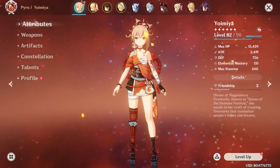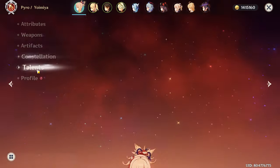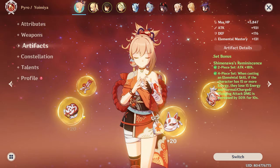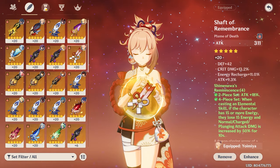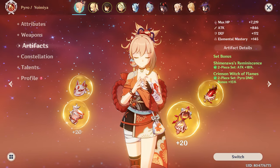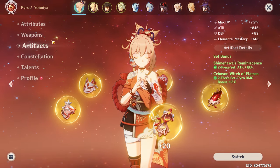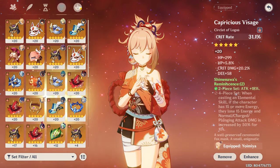So for all the tests, we're going to be using the same weapon, Thundering Pulse, C1, 986 talents. These are the artifacts for my Shimanawa 4-piece: Flower, Feather, Sands, Cup, Circlet. These are the artifacts for 2-piece Crimson, 2-piece ATK%: Flower, Feather, Sands, Cup, Circlet.